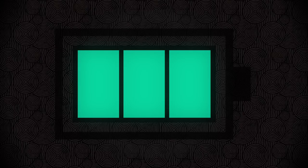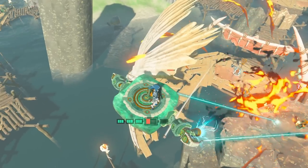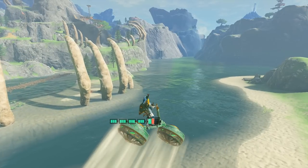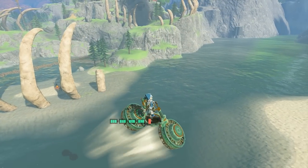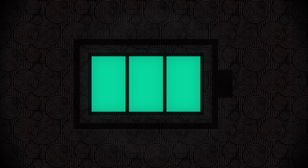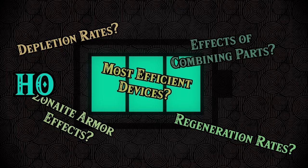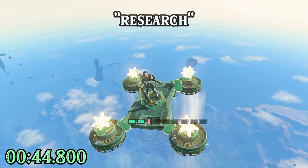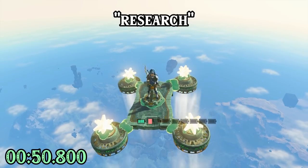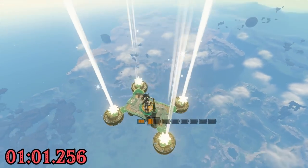This is the Zonai energy cell. It allows you to do stuff like this, and this, and most importantly, this. Building useful and interesting vehicles is a huge part of the gameplay of Tears of the Kingdom, but the game itself is pretty reluctant to give us much insight as to how the vehicles you build affect the usage of your energy cell. This video will answer that question for you. I took it upon myself to do all of the research to determine exactly how quickly each Zonai part drains your energy cell, and what happens when you combine them together in one vehicle.